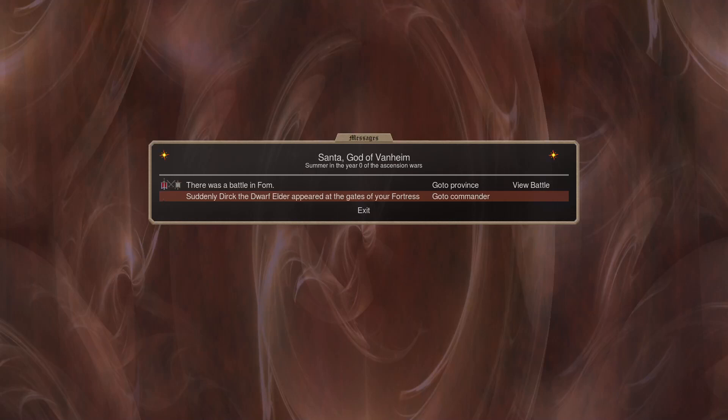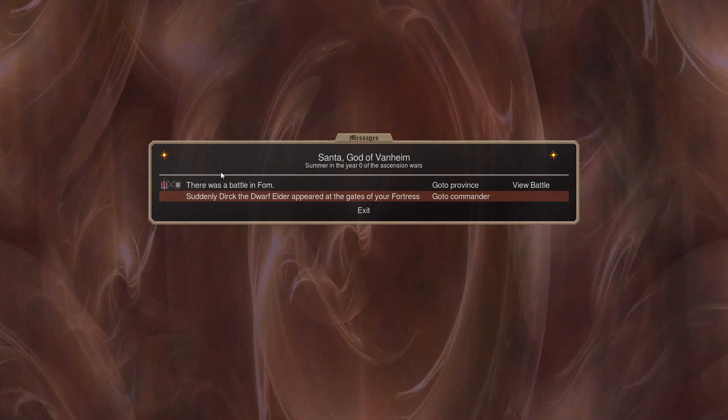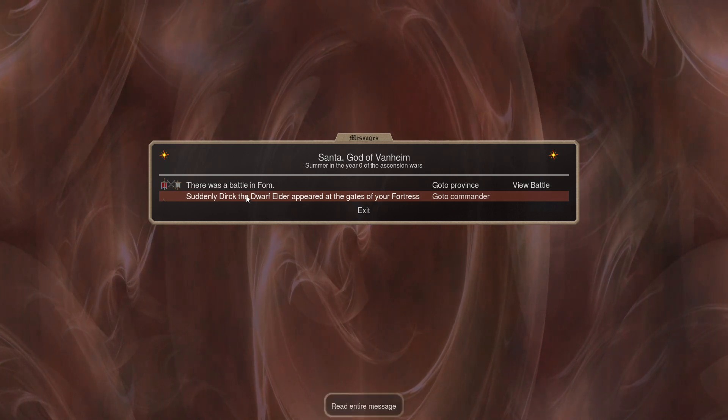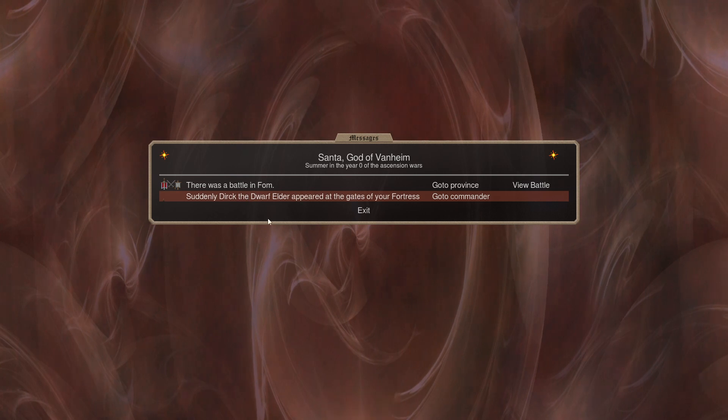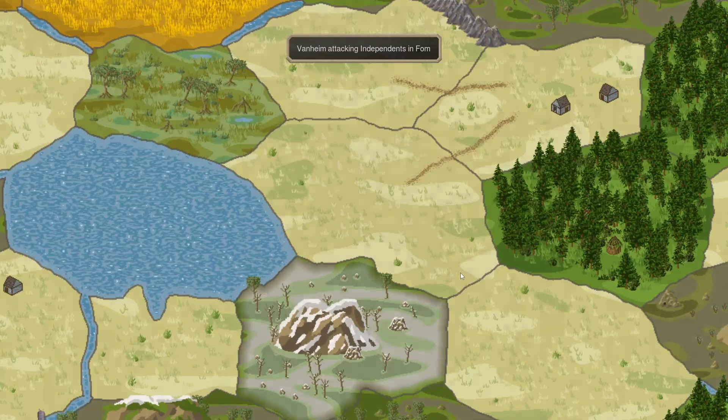Cookies here with turn four of EA Vanheim as part of the Noob Orange Lobby. We had our expansion into FOM, and we got one of the Dwarf Elders, probably because of our luck scale. We'll check him out in just a second.